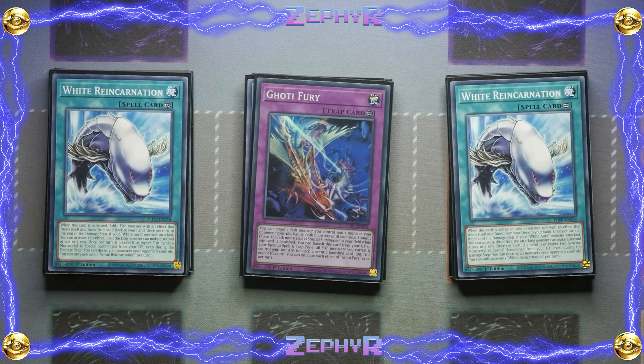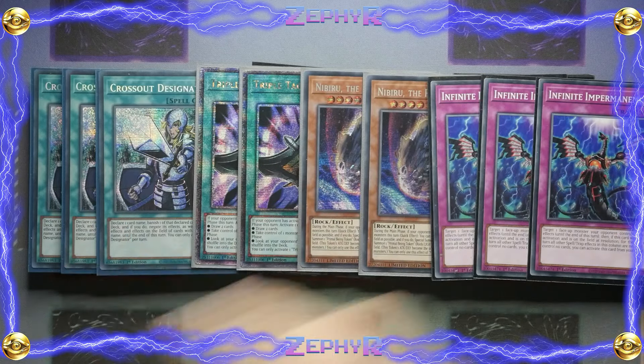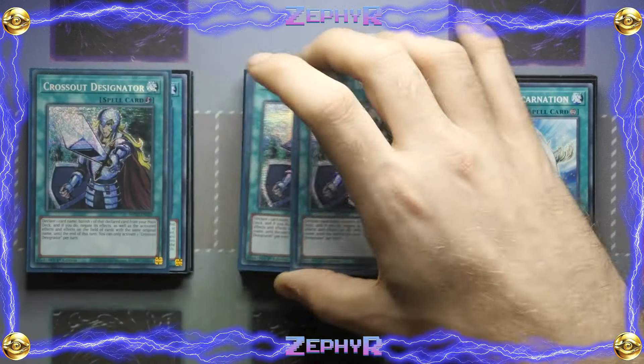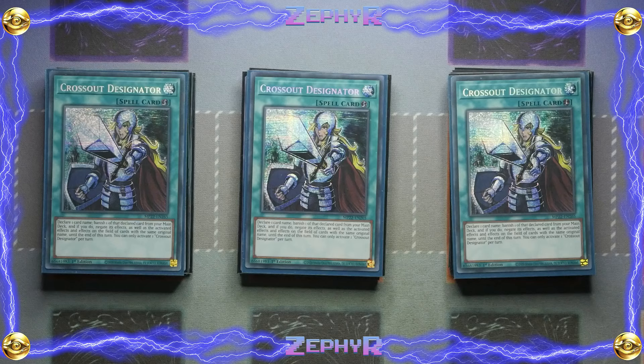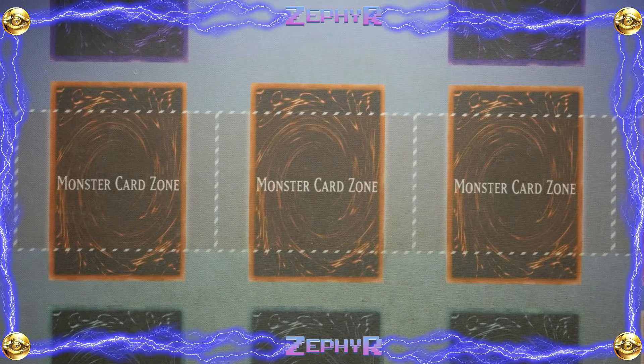The reason there's no Ash Blossom or similar is that Cross-Out Designator is used less for protection and more as an extender. You declare one card name, banish one of that declared card from the main deck, and negate its effects — and that's going to allow you to banish any of your Ghoti monsters that can then trigger during your opponent's standby phase or turn to come back to the board. Jamie was the first I saw playing this, and it's a great idea because it not only protects against certain hand traps but also extends your plays. Talents is here over anything else because you're pretty much forced to activate all your stuff during your opponent's turn, so you want to utilize its protection, and that's where Cross-Out can complement it.